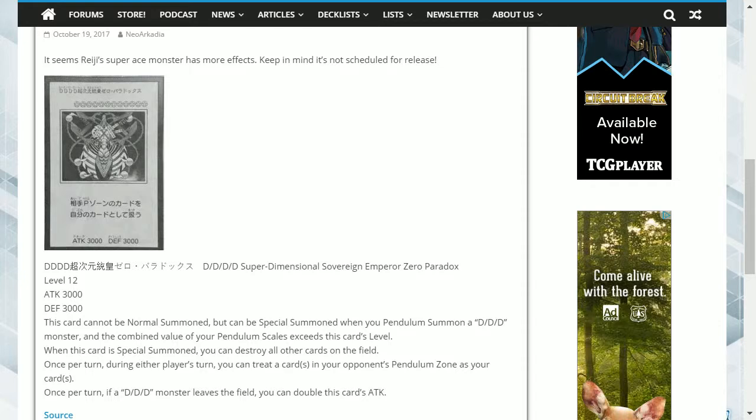Hey guys, what's up? Do you remember that video I made a while ago about the manga card that Declan Aqaba has, which is his final boss monster? It has 4 Ds in its name. Well, apparently the effect was incomplete so I may have to take back what I said about this card. I will leave the link to the video down below so you can see my initial assessment of the card. However, obviously with the changes, you will tell from this video how much I actually love this card now.